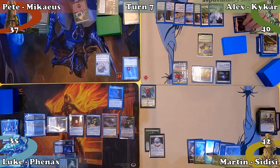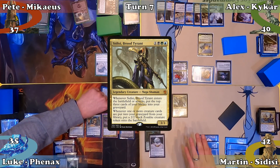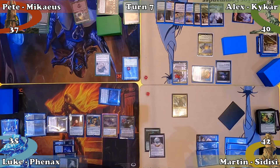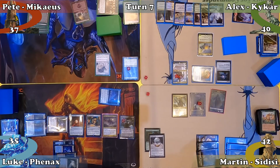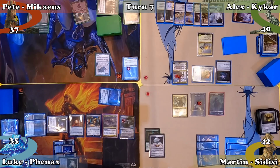Martin mills 6 in his untap step and plays Temple of Malady, choosing to keep the top card. He recasts Sidisi, to which Luke responds by tapping his Wall with Phenax's ability to mill Martin for 7. Martin mills 7, then a further 3 when Sidisi enters the battlefield, putting a creature into his graveyard. He makes a Zombie — triggering Path of Discovery — putting another creature into the graveyard and a +1/+1 counter on the Flesh Muncher. He makes another Zombie thanks to Sidisi's ability, but this time mills a non-creature card with Path's trigger, ending the interaction. Sad times — with nothing more to do, Martin ends his turn.